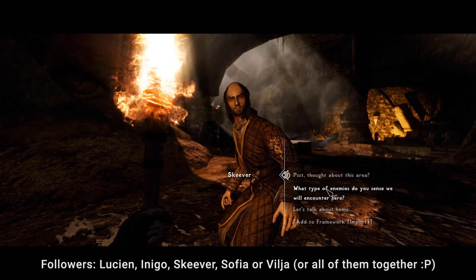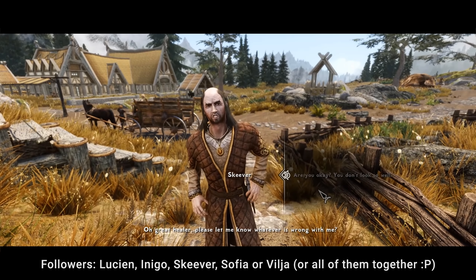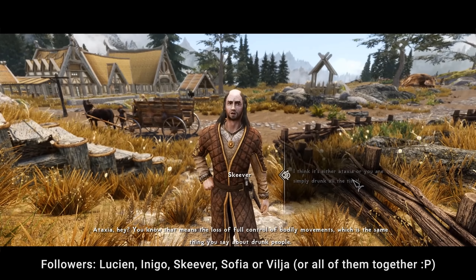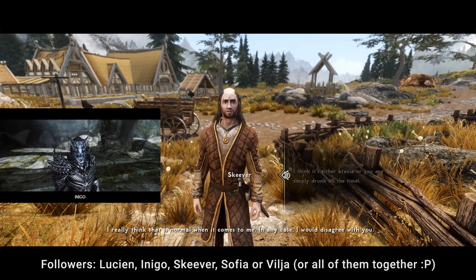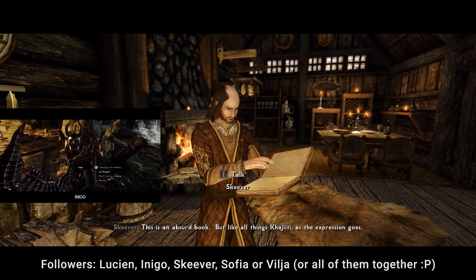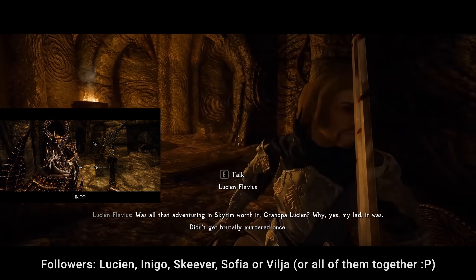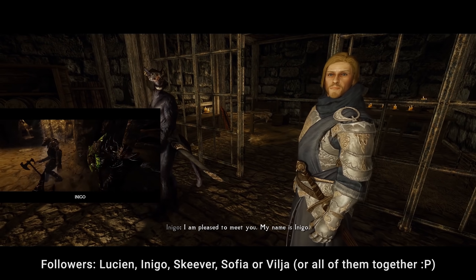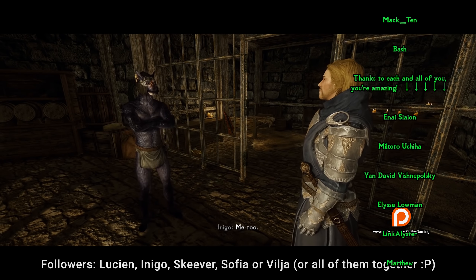Some people like to play with followers, some don't, for various reasons — either them making the game too easy, or vanilla followers being just boring pack mules. Yet with the follower mods listed here, you will not be able to resist traveling in company even if you hated followers before. The ones I can personally recommend are Lucien, Inigo, Skjel, Sofia, and Vilja. Each of them has a different personality and backstory, but what unites them all is an incredibly well-written character with thousands of voice lines. These followers don't just talk in generic lines — they communicate like real people. They answer your questions and ask their own in return, share backstories and commentaries about locations, quests, and your actions, and sometimes even interact with each other and vanilla followers.